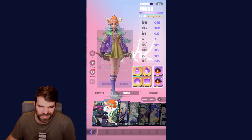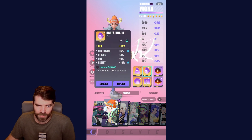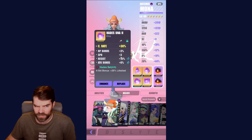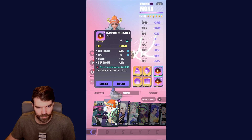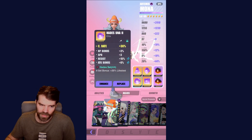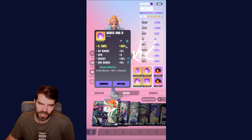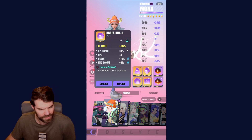My main damage dealer is Mona. She is in the lifesteal set that you get from completing campaign — I think it's chapter 6, but don't quote me on that — leveled up to 12. She rolled attack and crit rate pretty decently. I have crit rate relics to get her to 80%, still a bit away from 100% crit rate. A very different thing about this game is going from 12 to 15 doesn't increase your main stat that much — from 14 to 15, I think you only got like 3% crit.